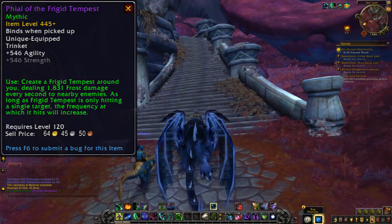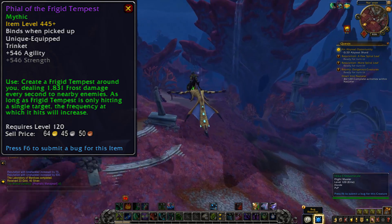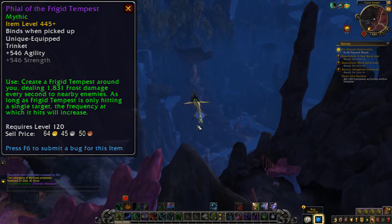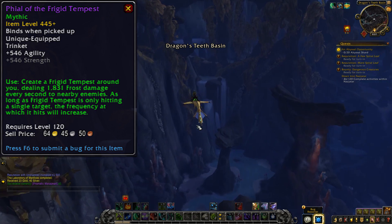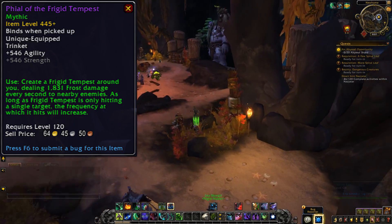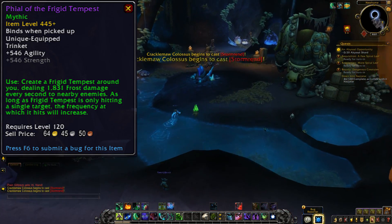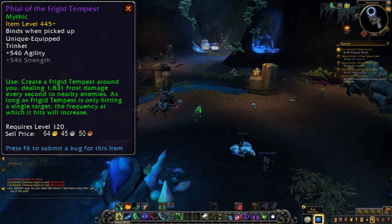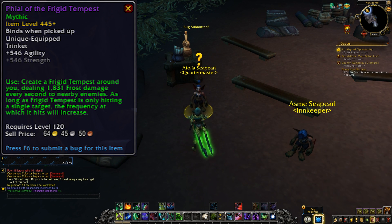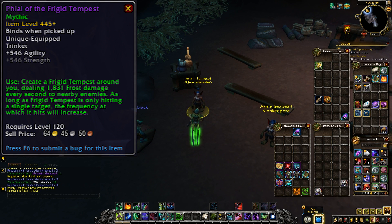Here's another agility or strength trinket, the Vial of Frigid Tempest. This one is also a little strange because while it has an on-use effect, it doesn't have a cooldown or even a duration listed. You create a Frigid Tempest around you, dealing about 2k damage per second to nearby enemies. As long as the Frigid Tempest is only hitting a single target, the frequency at which it will deal damage will increase. So if this doesn't actually have a duration or a cooldown, you can just keep this chilly AoE blanket on constantly, dealing that extra damage every second to multiple enemies, or dealing that damage faster if you only have a single target. I'm curious to see if this will be a toggle trinket, or if it will change to have a cooldown and a duration. But if it's a toggle trinket, that's kind of cool — I wonder how the damage output will compare to some of the other trinkets, because if this ends up being pretty good, I can see a lot of Mythic Plus players wanting this one. But this one is definitely going to come down to a numbers game.